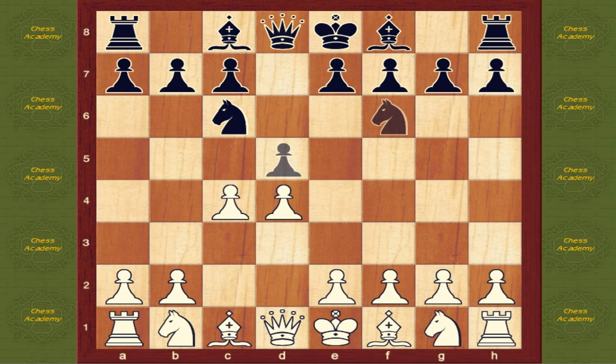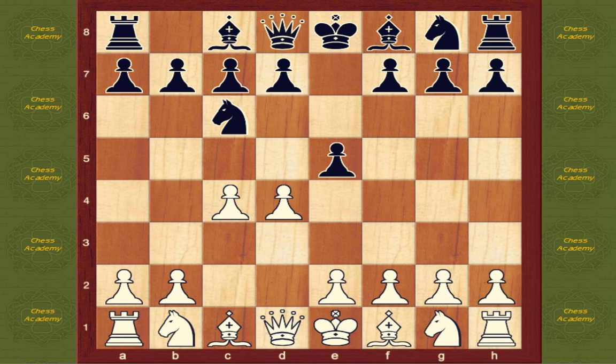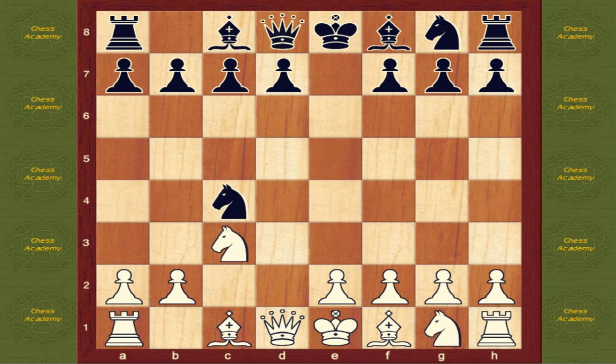Black might also try directly 2...e5. d takes e5, knight c3, knight takes c4.